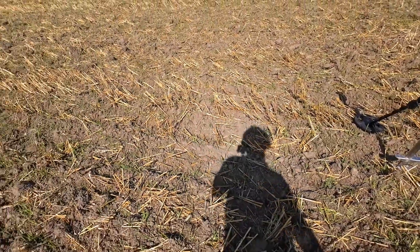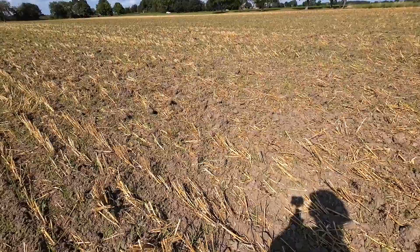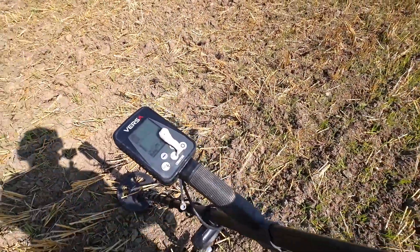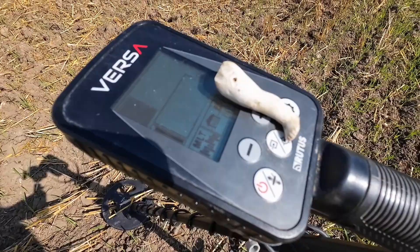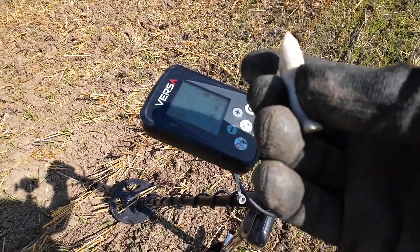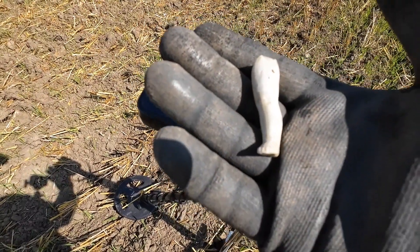Walking along as usual, scanning the ground — surface finds as well as detector finds. The farmhouse is supposed to be theoretically over there, the ruin of it. Nothing there apart from lots of broken glass, broken pottery and stuff. Surface find: a leg. A genuine, full-on porcelain leg — you can see the toes. Looks like an old porcelain doll's leg. A neat little surface find — further evidence of the farmhouse and probably the family that lived there.